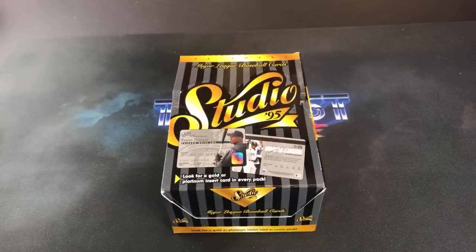Hey, what's going on everybody, welcome back to 'The Past is Alive,' another episode of Turn Back the Clock Tuesday. We are breaking 95 Studio — the credit card set. Some of you guys may remember this set from your youth. I know I do. I used to like these back when I was a kid. More serious collectors never really cared for them too much, and they never really caught on, but the credit card design is definitely different, so I think that's why I enjoyed them.